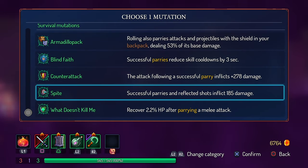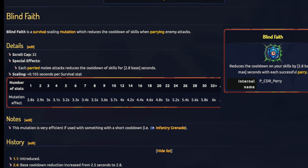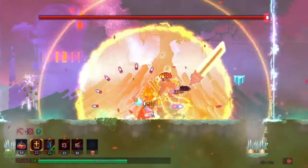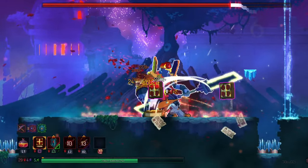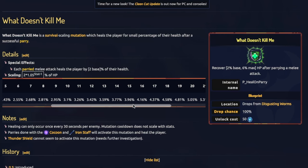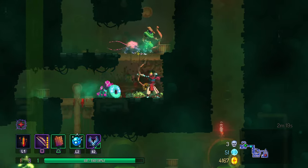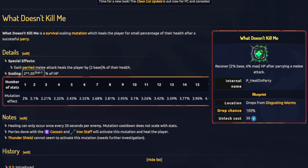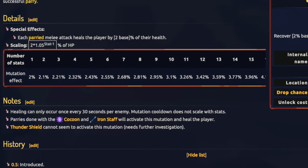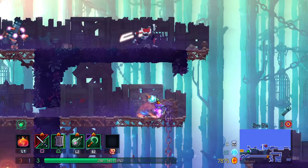Let's talk about shield-based mutations, which all scale with survival. Blind Faith reduces cooldown with each parry, scaling all the way up to 6 seconds of cooldown reduction with 32 scrolls — great in boss fights since most skills will have their cooldown reset after only a couple of parries, and it works wonders against the Hand of the King in 5BC fights. What Doesn't Kill Me grants healing after successfully parrying a melee attack, scaling up to 6%, and the blueprint is a common drop from worms in the toxic sewers. You can only get this healing once every 30 seconds per enemy, so it's best used in biomes where you can parry several different enemies in a row.